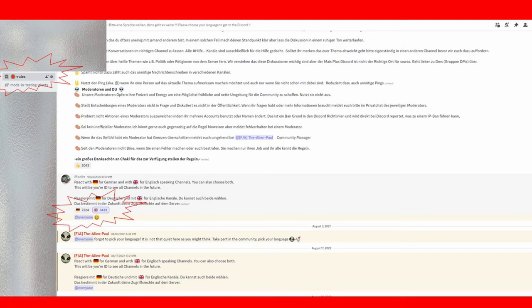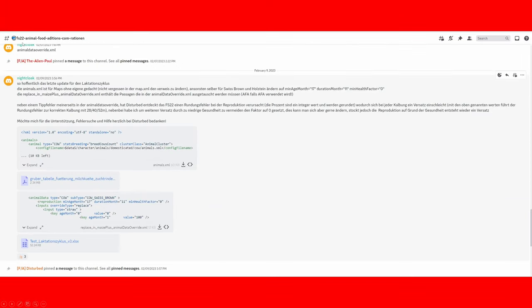To get the files, join the Maize Plus Discord if you haven't already. Go into the rules section and pick a language — German or English — otherwise you won't see the rest of the channels. Then go into the FS22 Animal Food Editions combined rationing section and find the pinned post. Click the drawing pin icon and find the post from the 9th of February — note it uses American date format. There you'll find the animals.xml and the file containing the data to add to the Animal Data Override.